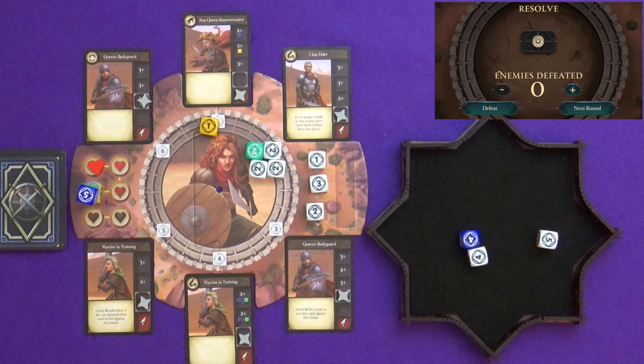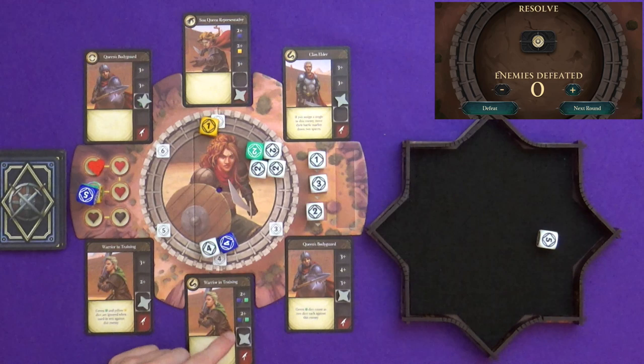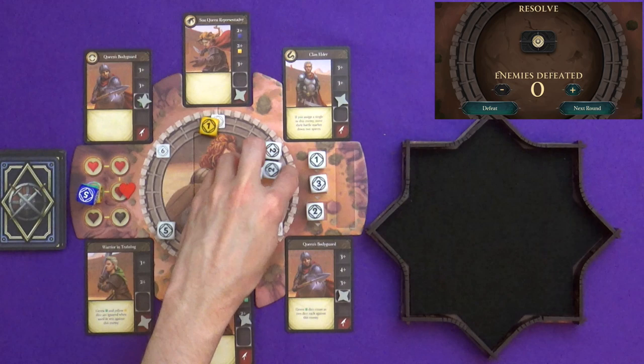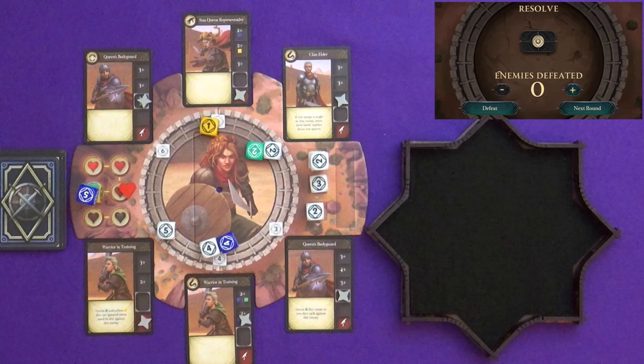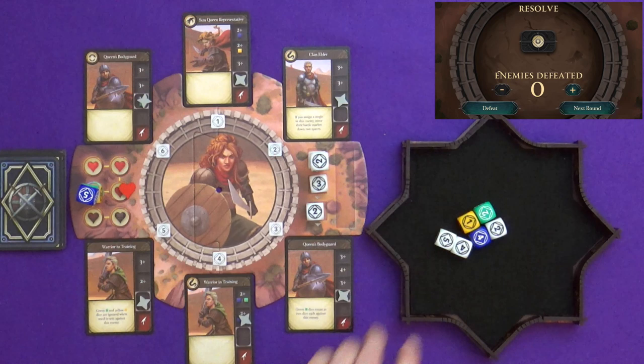Twos — we move their battle marker. If you assign a single die to the clan elder, you move down two spaces instead of one; luckily I assigned four. Not quite enough to move up another space, but I do move up one. We have fours — we need two and at least one needs to be blue or green. Then we have a five on its own, unfortunately — that's going to be two wounds. For each wound, you move down on the health track and you exhaust a die, so we'll have less dice to work with.